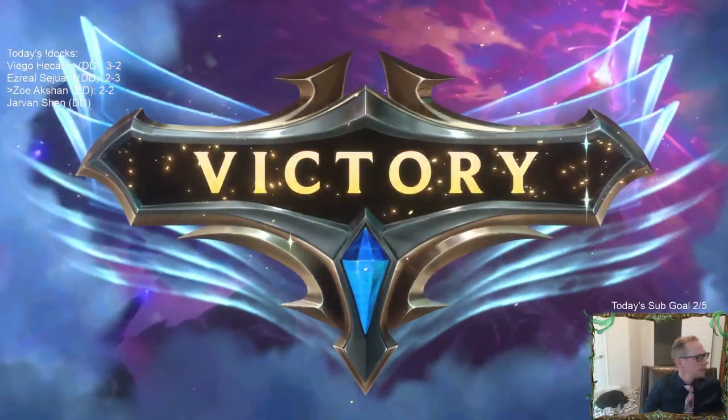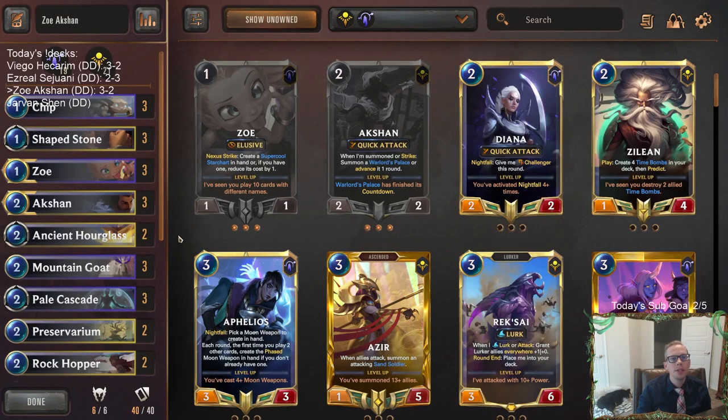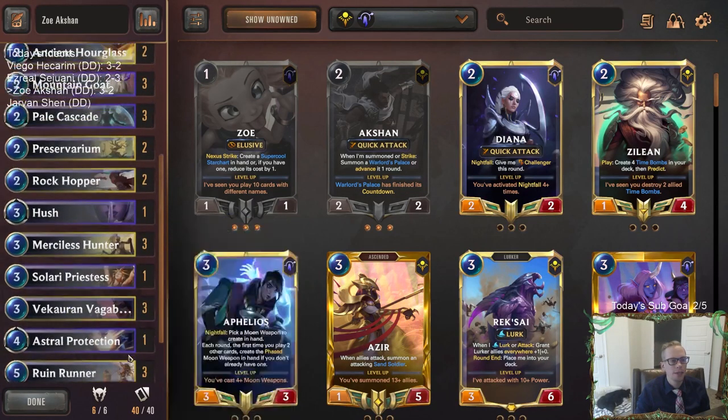Three and two. We'll take the winning record. We ended up three and two with Zoe Auction. We did lose to the Misfortune Gangplank deck a couple of times — they were just a little too aggressive for us. We were close to stabilizing both games. That second game I could have played it a little differently, to not get as blown out by Misfortune as I did. But we'll still take a winning record.